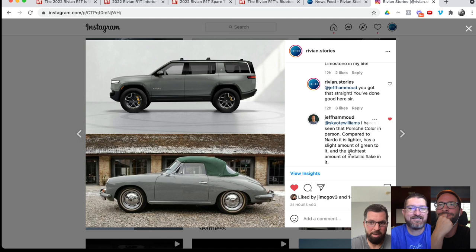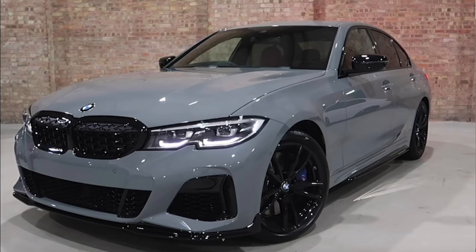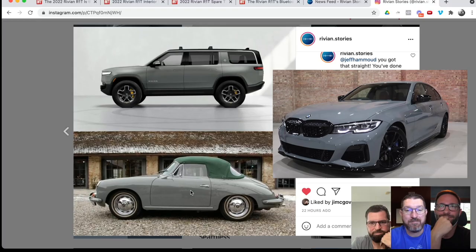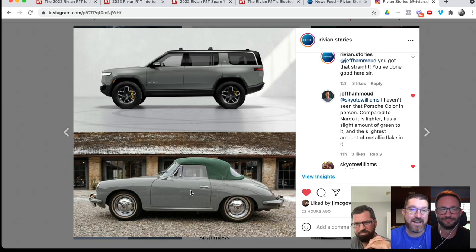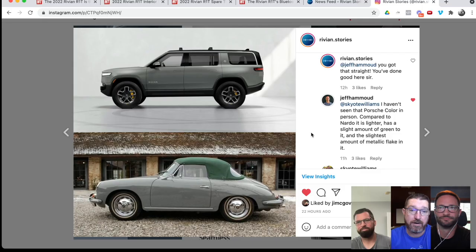I cannot wait to see Limestone. Skyler, I think you're going to love it — I know you're a little concerned it's going to be too light, but if I had to guess, this right here is what it's going to look like in person. Skyler responded: he loves Nardo Gray and was really hoping that's where they'd go with Limestone, so he's on the edge of his seat. If it's the right gray and not too light, he's all over it; otherwise he's going back to white. Username Juan Doe actually hopes it's lighter and mentioned Chalk Gray, another phenomenal Porsche color.